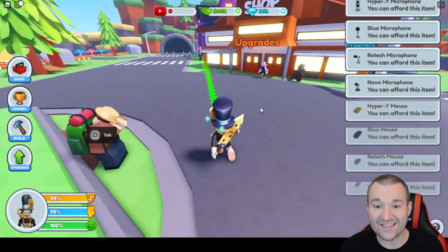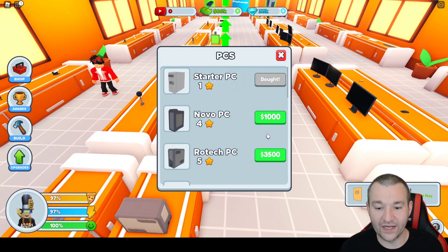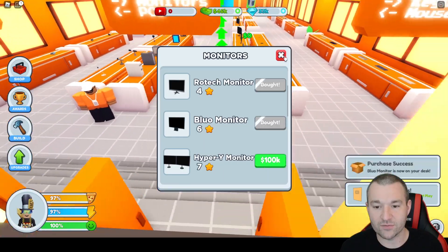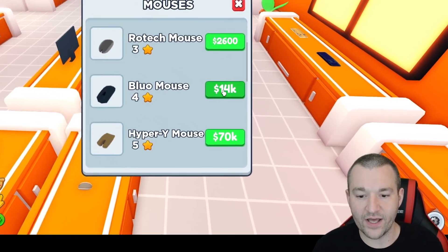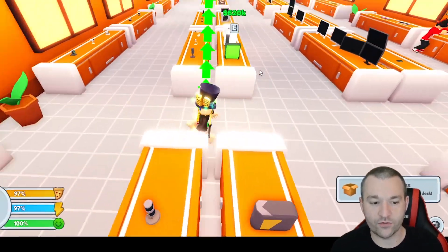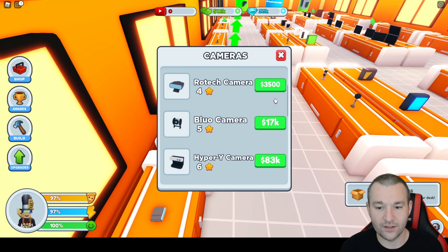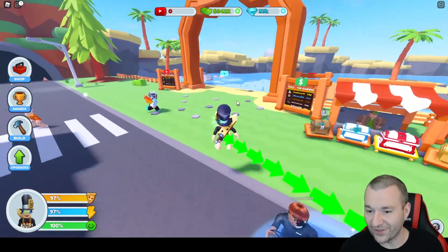I turned in the first merch and got 86,000. Now I can buy some initial gear. Let me get the 20k computer — the big boy — and another monitor. Then we'll grab the mouse since it's relatively affordable, and the cheaper versions of the remaining items since we don't quite have the funds for the top tier yet. There we go — we have a full set of equipment.